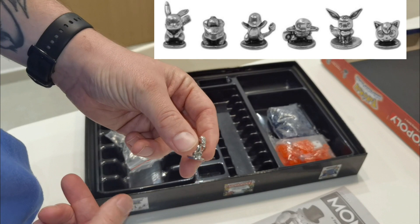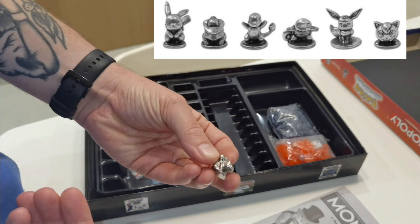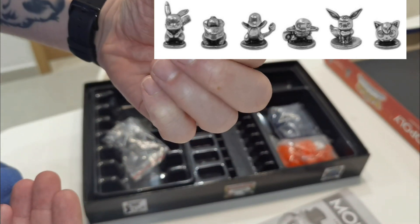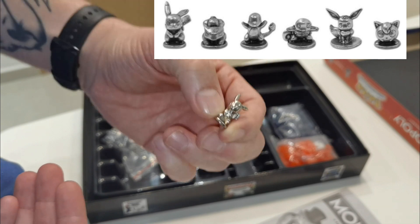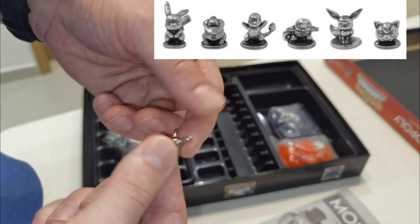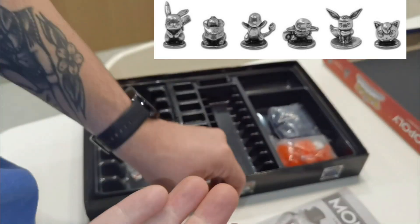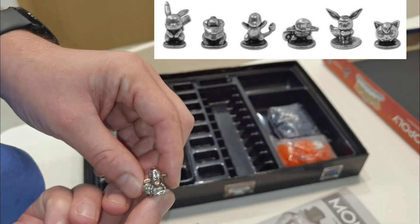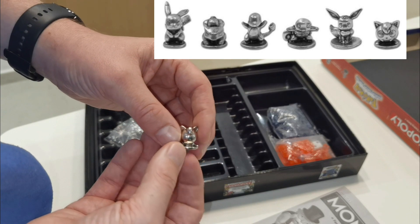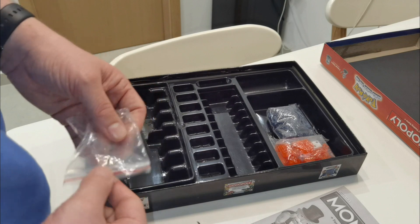Anyway, we have a little Charmander, Bulbasaur, and what's this — Pikachu or Pichu? So small. I think that one's Pichu. Oh no, that's Pikachu, because this here looks like Eevee. I thought there was a Pichu in here. Then we have Squirtle and Jigglypuff. So these are the Gen 1 Pokemon tokens. They have a Monopoly Johto Region — I'll show you next time. That one has Pikachu and Pichu.